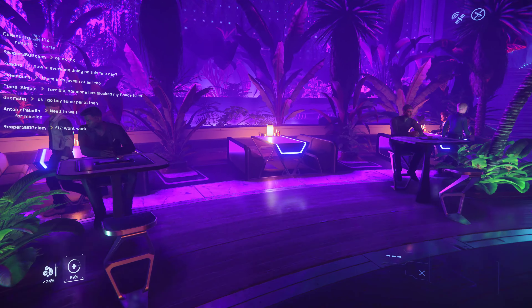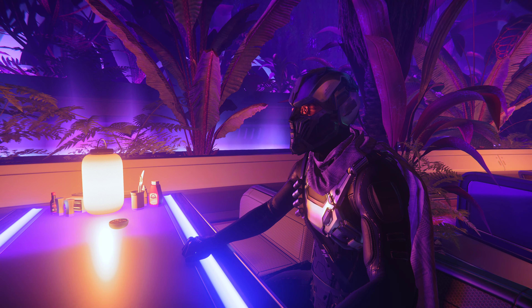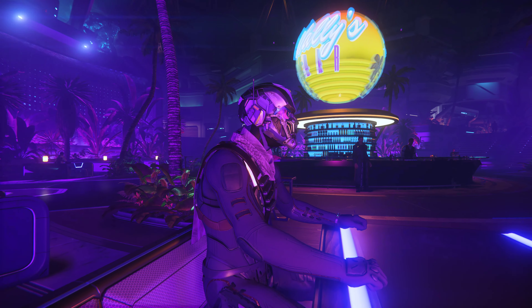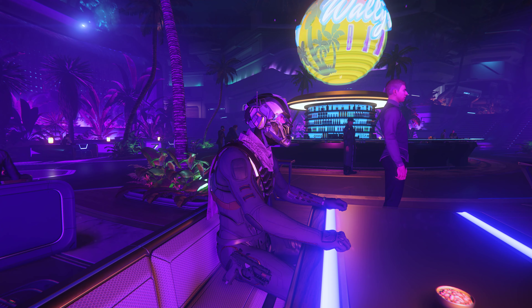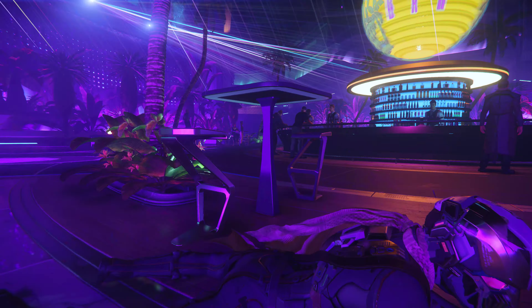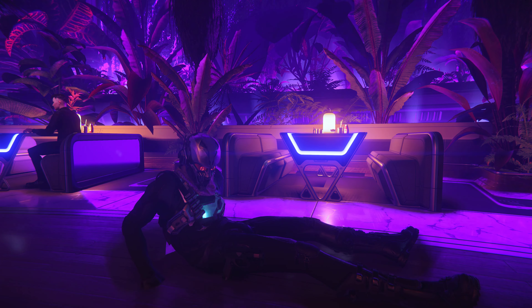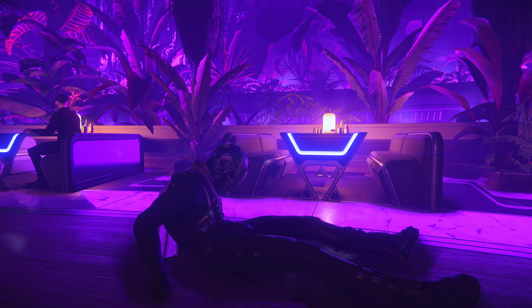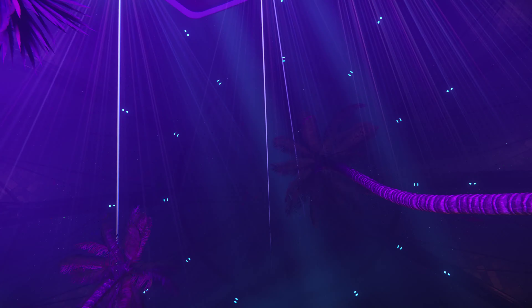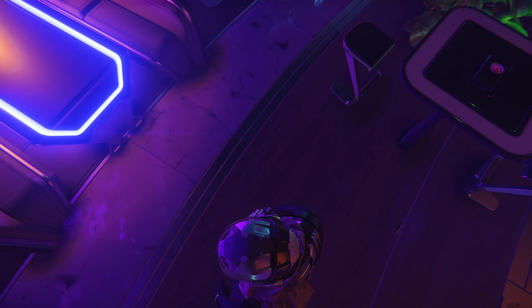Maybe you have to stand here. You look so weird with your helmet on and your cape. Oh hang on — he's getting you something. What can I get you? I'm going to get a liquor — whiskey and cola. I asked for it and he's just staring at me.